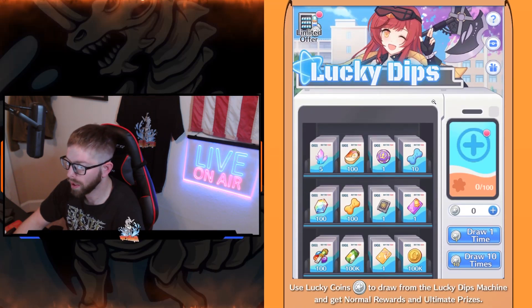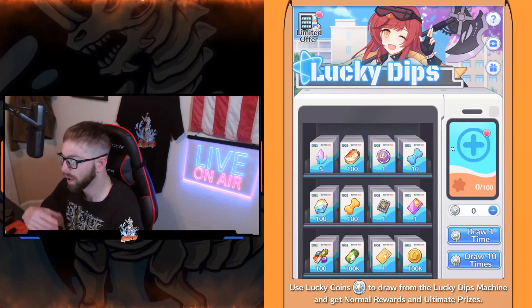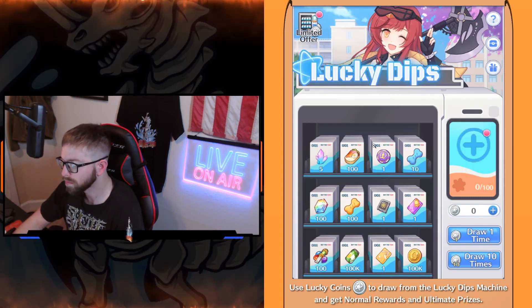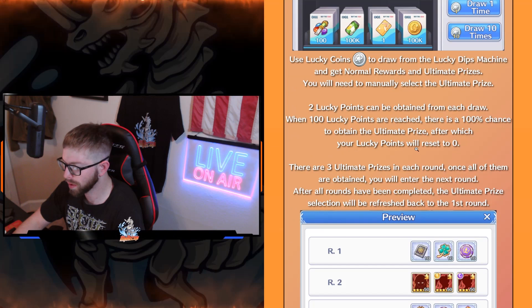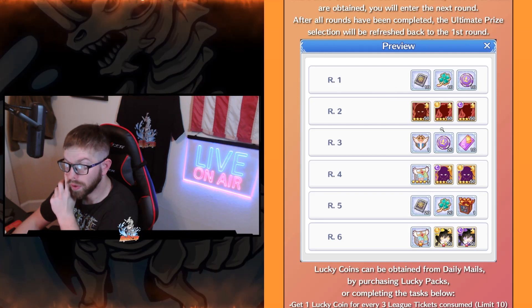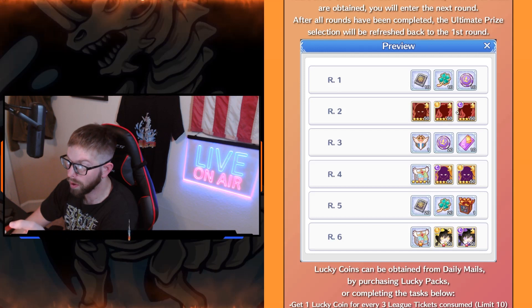Lucky Dips — this is where we use our Lucky Coins. It's kind of like a slot event: you get the coins, you put them in there, and when you get to 100 you get one of the ultimate rewards. The prizes are right here. You have to finish all the rounds — round one, grab all of them; round two, grab all of them — and it keeps going on to round six. Once you get to round six, it'll reset back to round one.